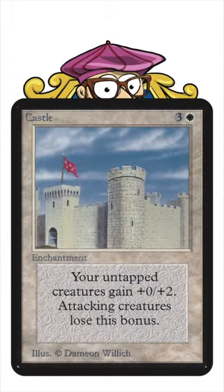Castle is an enchantment for 1 white and 3 that reads: your untapped creatures gain +0/+2, attacking creatures lose this bonus. However, the oracle text has been updated to: tapped creatures lose this bonus.